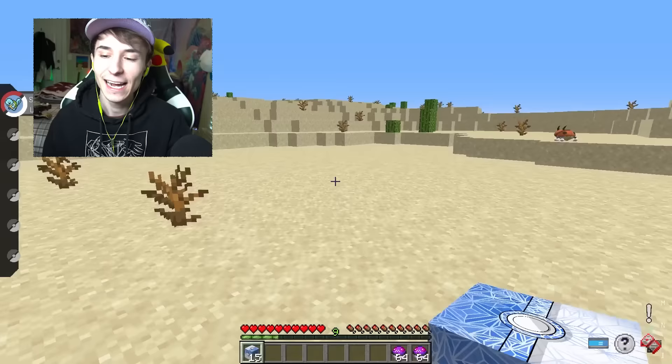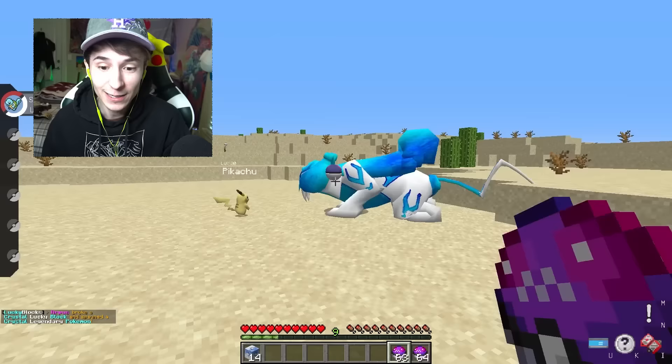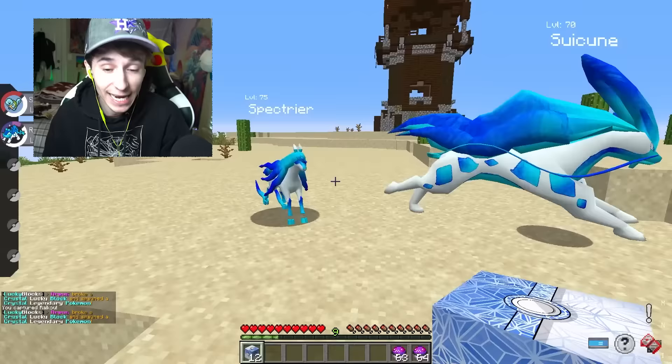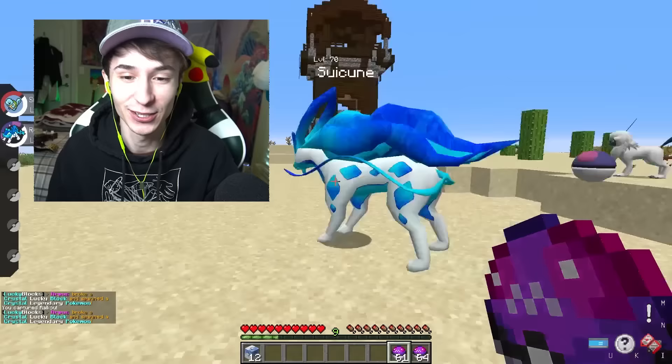Just like that, we have 15 Crystal Lucky Blocks. Immediately, a Crystal Raikou. All of these Lucky Blocks will have custom legendary Pokemon, and there are some crazy ones. We just got a Suicune. Be an Entei. It's a Spectrier. But I will never get tired of these Crystal Legendaries. Suicune and Spectrier are getting those Master Balls.